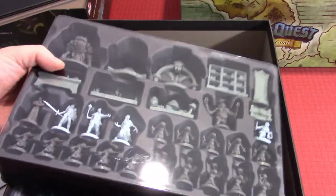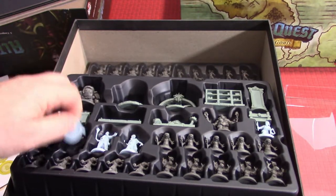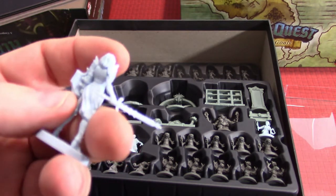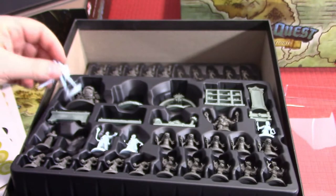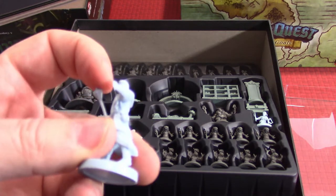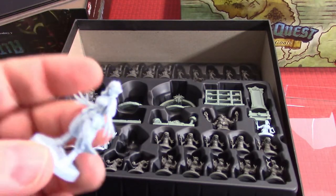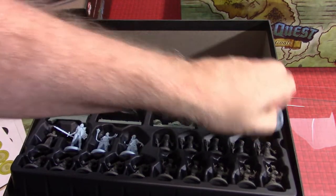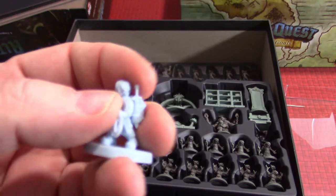And here are the miniatures. The first tray contains the heroes. They're a softer plastic, which isn't usually quite as detailed, but they look pretty nice — more than acceptable for a board game. One of the characters looks like a vampire, and there's a little halfling-type character that's actually quite detailed.